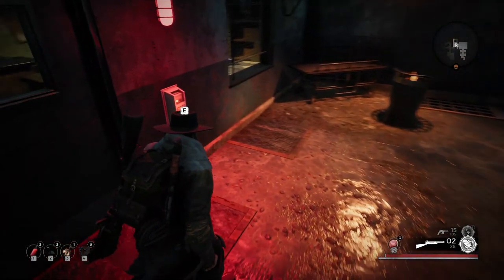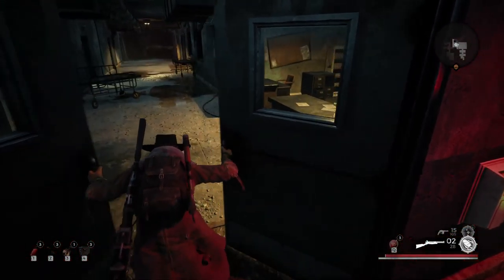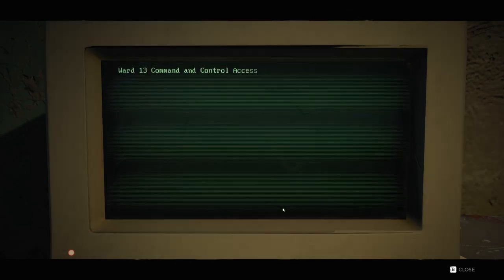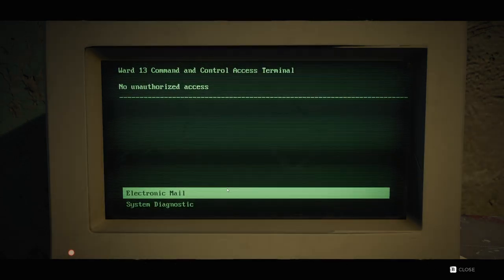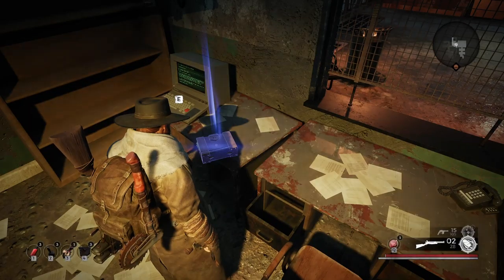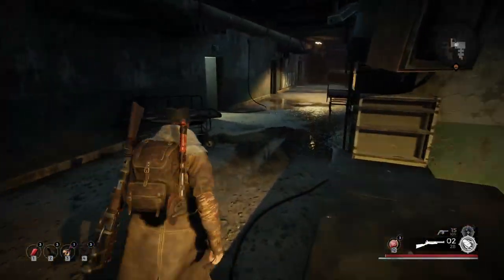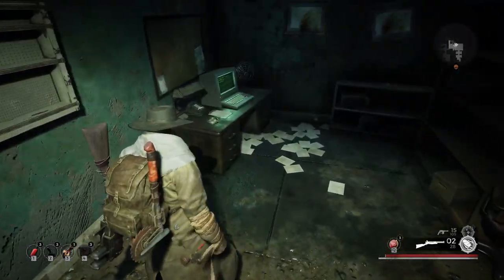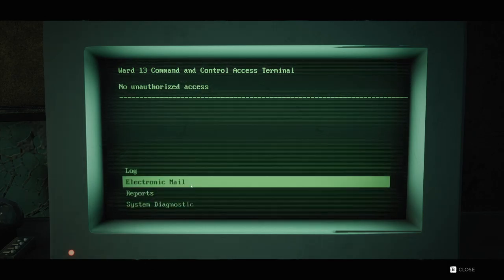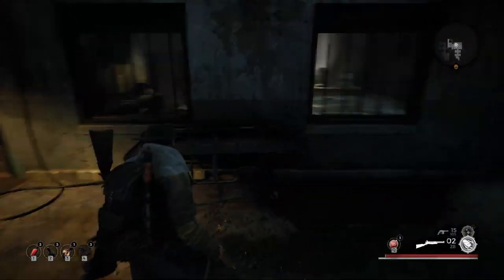I can't go in there. There's a trait book here, and a computer terminal. I'm not really sure if I should be reading the terminals or if it's all just lore fluff — I'm not gonna bore you guys with a big wall of text there.